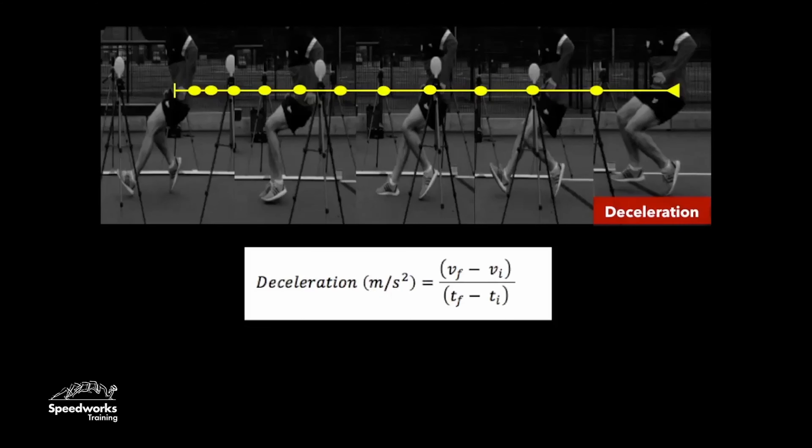If we start by looking at what deceleration actually is, here we can see a player performing a maximal deceleration following a maximal sprint acceleration, and normally we would define deceleration as a movement outcome — how quickly a player can reduce velocity with respect to time. The yellow line illustrates the start and end of the deceleration phase, and the yellow dots illustrate the rate of change in velocity across the whole deceleration phase.